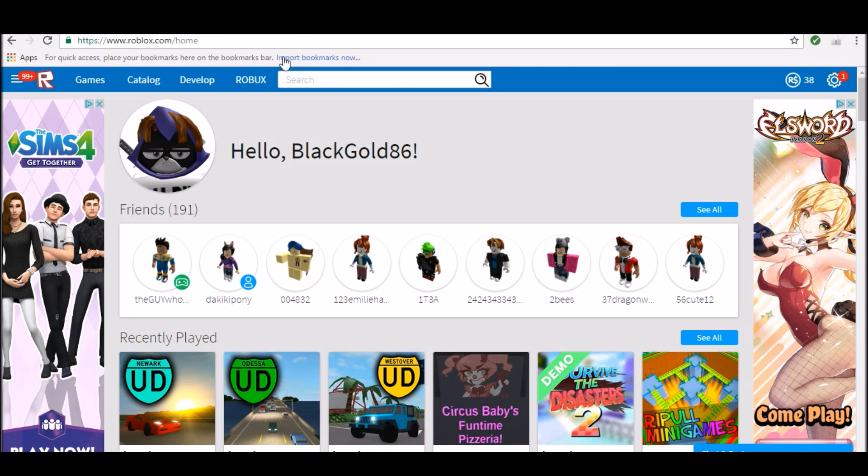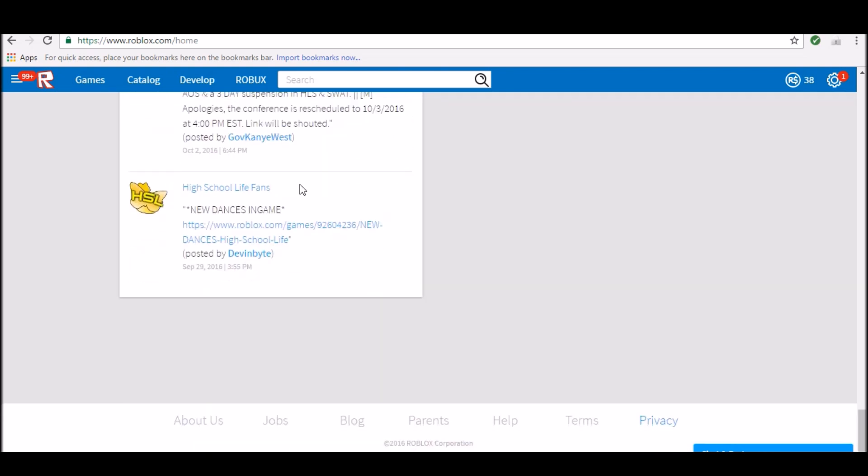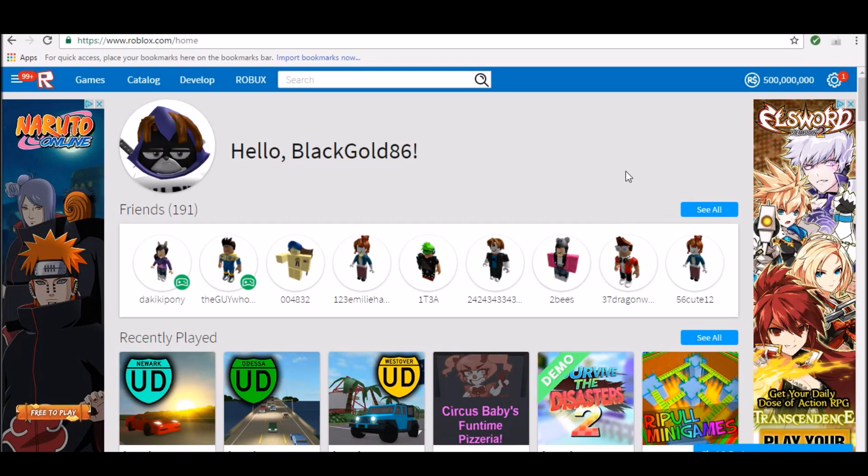And that sounds weird, but it actually works, so let's try it. Oh, would you look at that — 500 million! I meant million Robux, guys. This is crazy, you guys should try this out. If you guys just reload the page as many times as you want — ten times would be a hundred million, five times would be about 500. So just go as crazy as you want and you get 500 million Robux. That's true, I tried it before and it works.